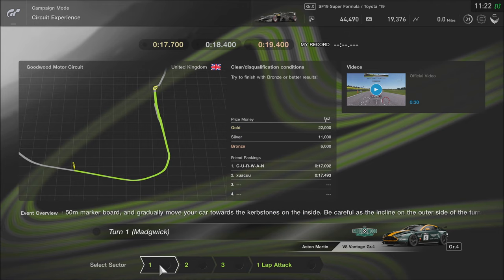Brake from just before the 50-meter marker board and gradually move your car towards the curb stones on the inside. Be careful, as the incline on the outside of the turn will make you prone to understeer.